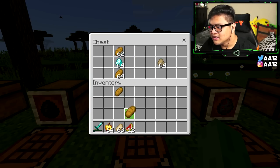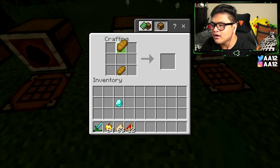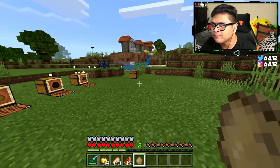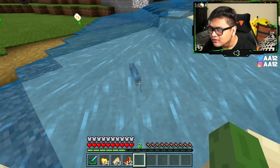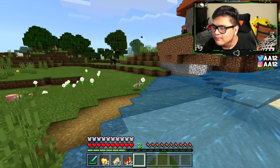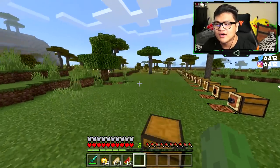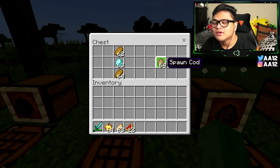Put the bread on the crafting table with the diamond in the middle and you get some cod. Put him in the water just so he's able to swim. He's about to die — good luck, young friend. And that's how you make a cod spawn egg, ladies and gentlemen.